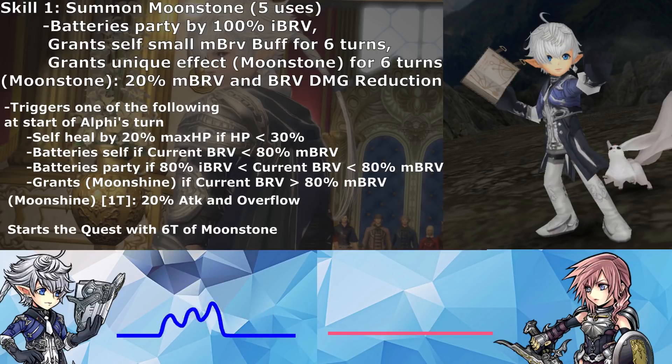AlphaNo only got an EX+, he did not get a rework, so his base kit is still the same. After using S1, the unique effect Moonstone grants 20% max brave and 20% damage reduction for the party as an aura buff. It dispels if he gets broken or when he grants his EX buff, which we'll get into later.